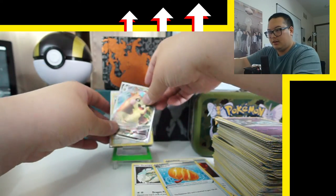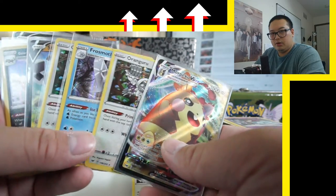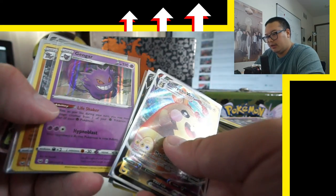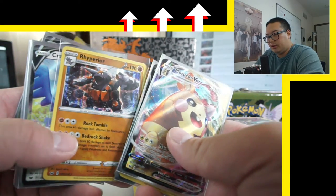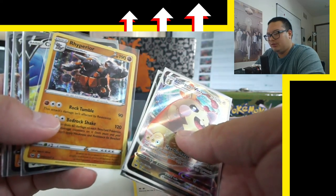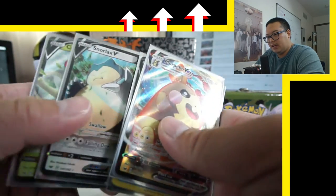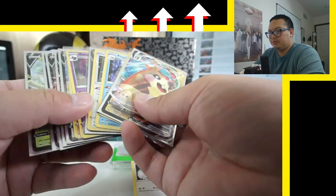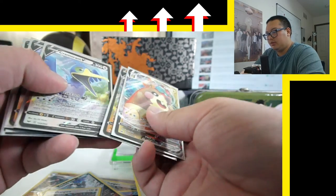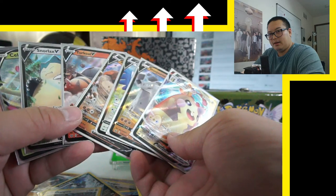That is all — all the packs are gone. Here are all the holo cards we got: Morpeko VMAX, Oranguru, Frostmoth, Oranguru again, Stonjourner, Obstagoon Galarian, Gengar — one of my most memorable Pokemons — Rhyperior, Cramorant, Regirock, Torkoal, Snorlax, and a Celebi. So we got seven hits. I guess that's pretty good — we got a VMAX at least. Not bad at all.